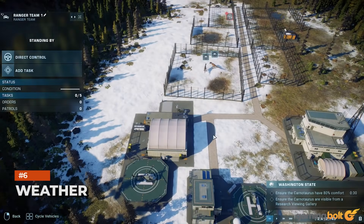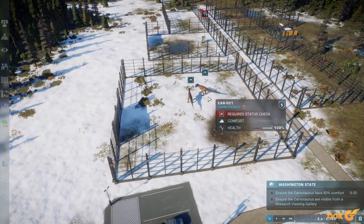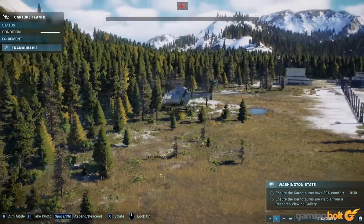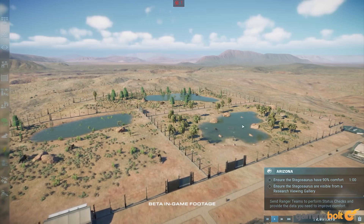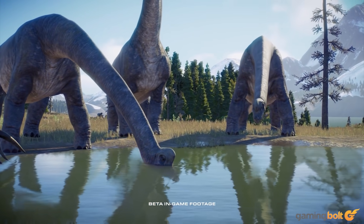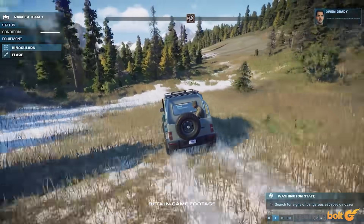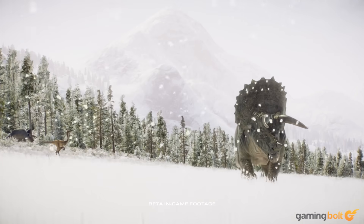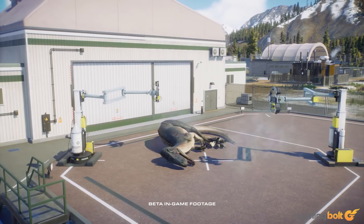Weather. Weather has been a massive headache for people in the Jurassic Park universe for as long as the franchise has existed. And in Jurassic World Evolution, storms and power outages were, of course, an important part of the experience. Weather too is something that's being expanded in the sequel, which will see different kinds of weather patterns across different environments, including rain, thunderstorms, sandstorms, snow, and more. As you'd expect, each weather type will impact the behavior and mood of dinos in different ways, bringing unique challenges to deal with.